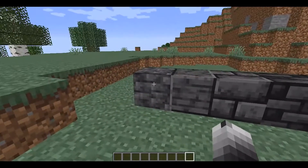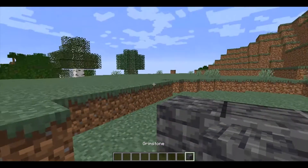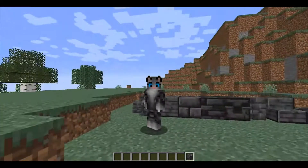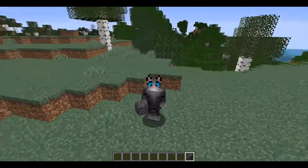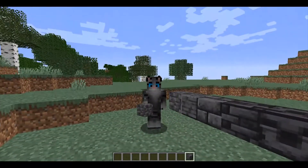First of all, it's added a new type of stone called Grimstone. Grimstone works kind of like Blackstone does, which means you can use it to make stone tools and everything, but it's just a different type of stone.